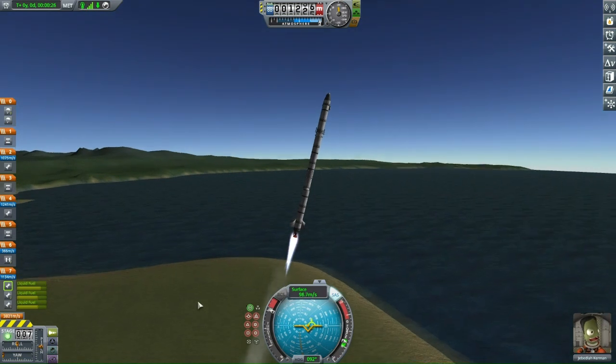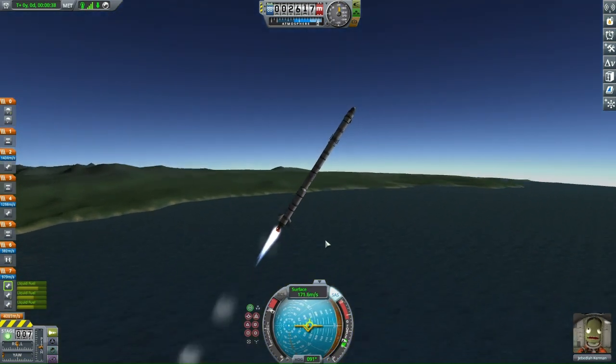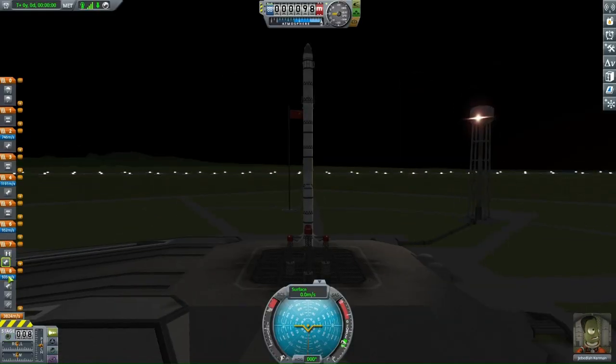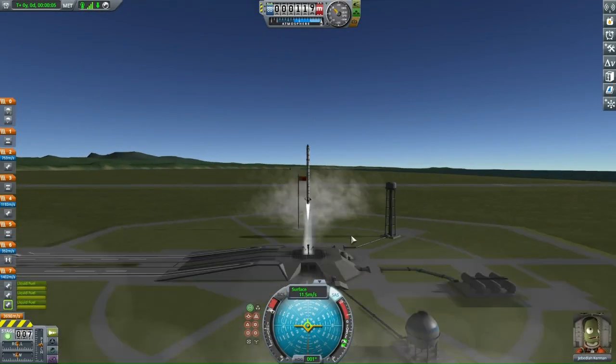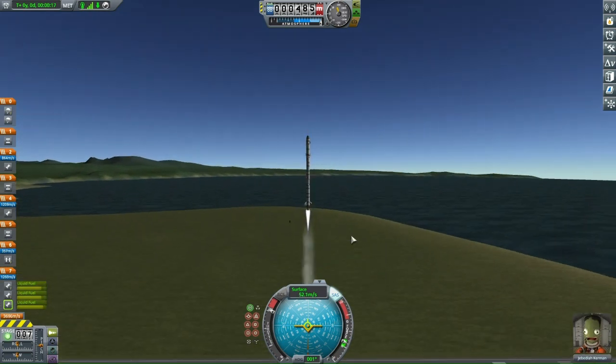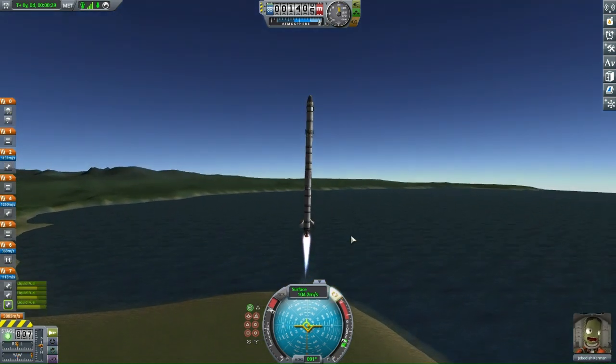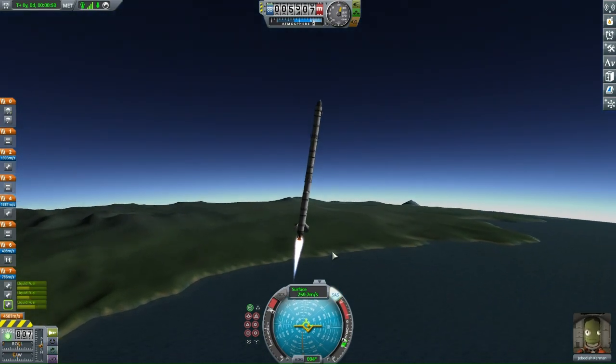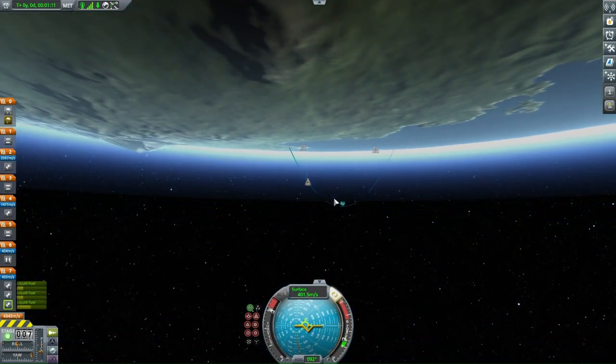I think I was trying to go back to Minmus and carry a few more experiments with me. But yeah, we have the Mün, Minmus, and we have Juna, which is kind of like Mars.